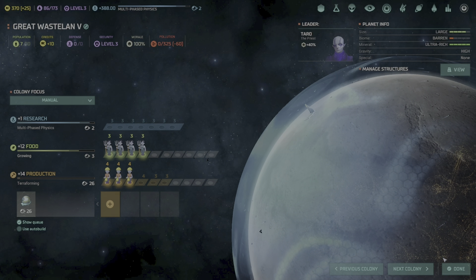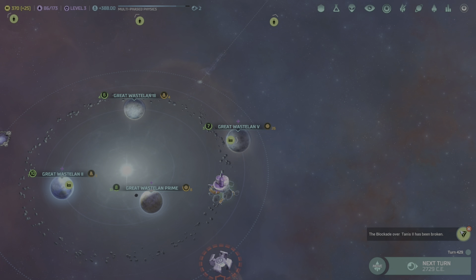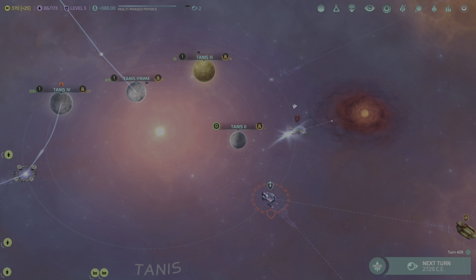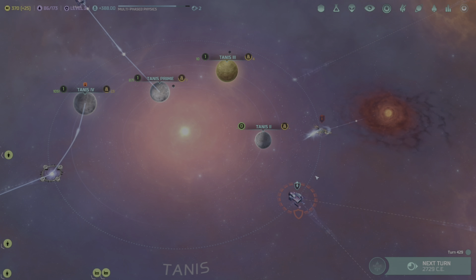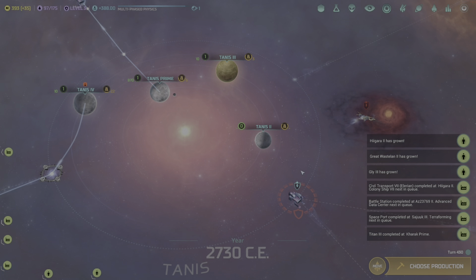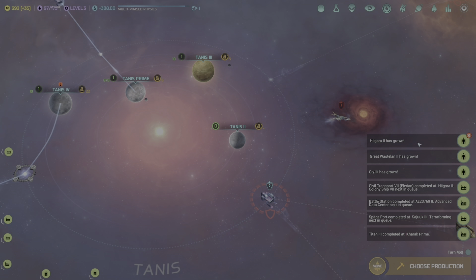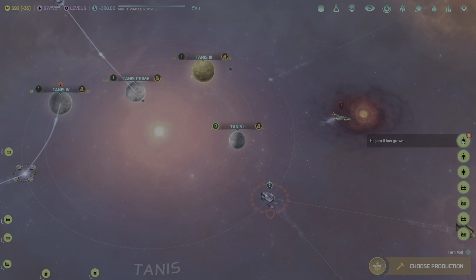Doing really good on income — once the planets max out I want to keep their income around 10 plus if we can. If we do that for every single planet we will have so much income we won't know what to do with it. Terraforming complete on Great Wasteland 2 — it's now a Terran planet, growing rapidly.